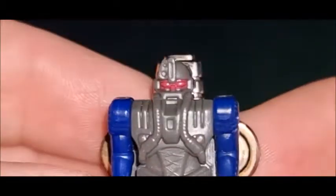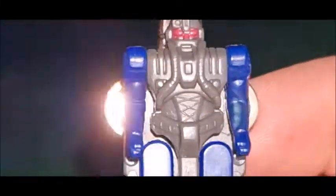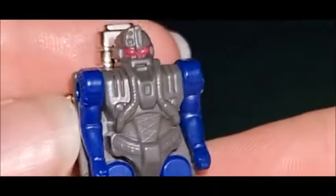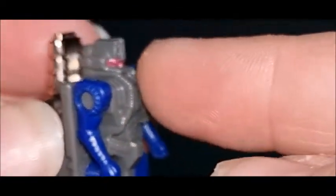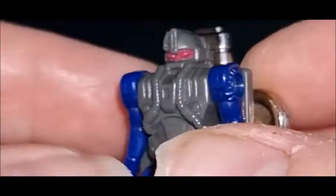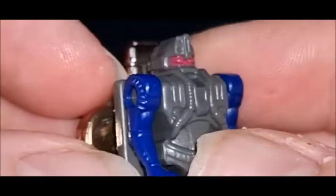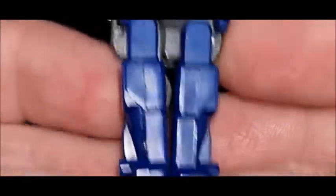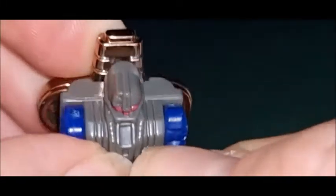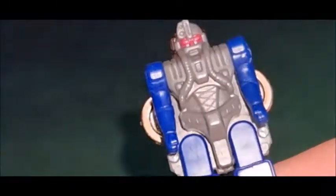I like his head sculpt — like this sort of camera thing he's got going on there, which is pretty cool. I like the colours. There's sort of a dark grey, a pewter colour I guess, with his red visor — well, red face, let's be honest. And then he's got his blue arms and legs. His articulation is he can move his arms up and down very tightly, and that's your lot. His legs can move in and out, but that's more for transformation than anything else.